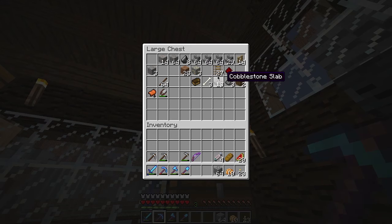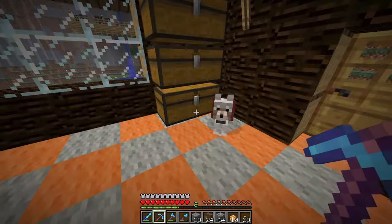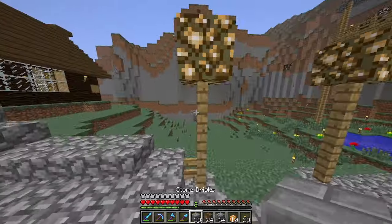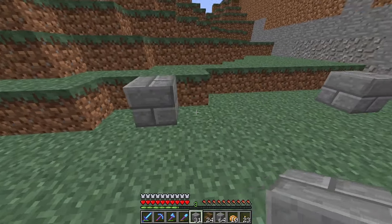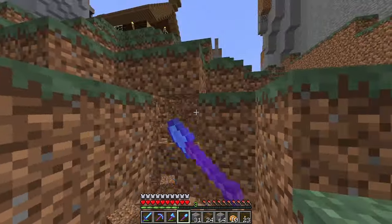Maybe we should do the depot first so that way we can have a place for our minecarts to go so we can immediately utilize them. I think I'll build it out of stone bricks and maybe a wood roof. In either case, I want to build it off to the side — thinking maybe right here. I'll have to dig into the terrain a little bit, but that's no problem, it's a familiar concept around here.